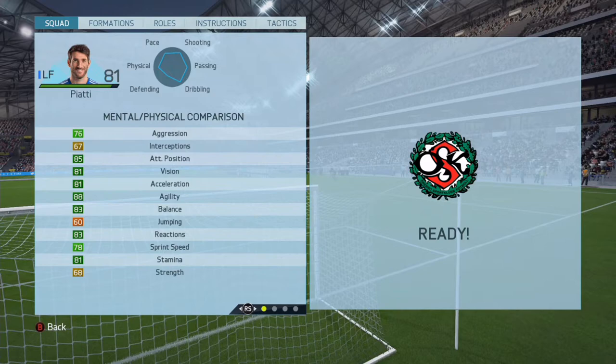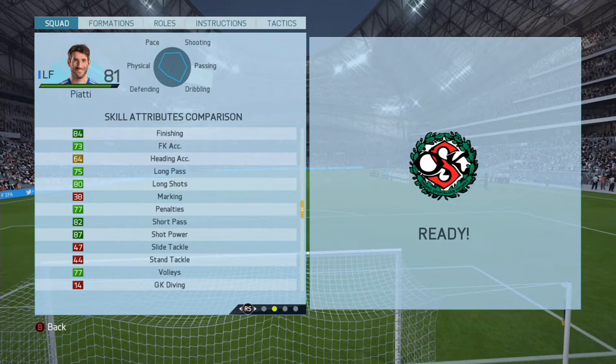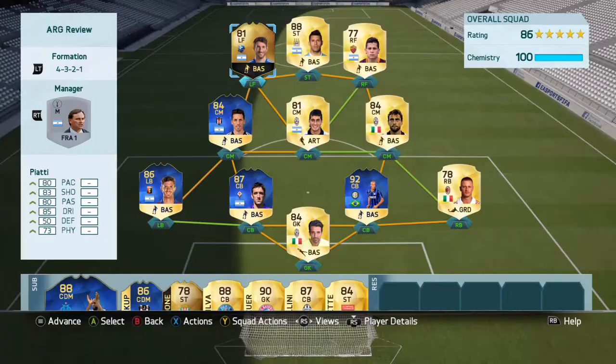On screen are his in-game stats. There will be a link to Footwiz so you can check those out in more detail. His card is actually a position change — he was a CAM and now he is a left midfielder for his informed card. Some of his standout in-game stats: he has 88 agility, 87 shot power, 84 finishing, 85 ball control, and 83 balance. Some very good stats there for this 81-rated card.